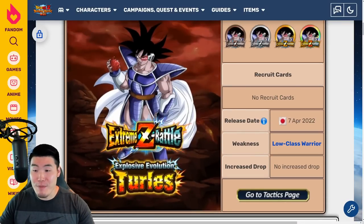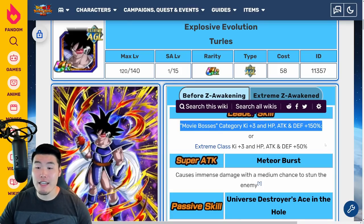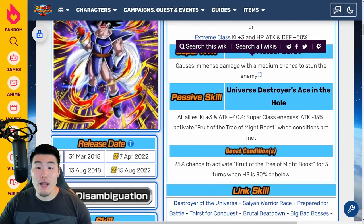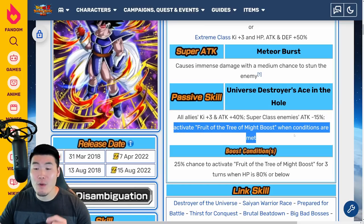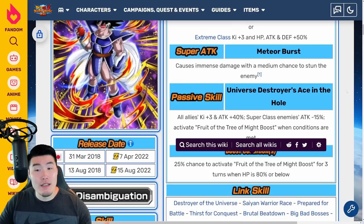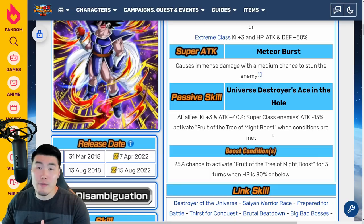Let's jump over to Turlis himself and start with the pre-Xtreme-Z Awakening details for comparison purposes. The current leader skill, without the EZA, is Movie Bosses Category Ki +3, HP, Attack, and Defense +150%, or Extreme Types Ki +3, HP, Attack, and Defense +50%. His Super Attack causes immense damage with a medium chance to stun the enemy. His passive is All Allies Ki +3 and Attack +40%, Super Class enemies Attack -15%, and then activates the Fruit of the Tree of Might boost when conditions are met — a 25% chance for 3 turns when HP is 80% or below. He was a very good support unit, providing 40% Attack and Ki +3 for all allies, not just Extreme Types.